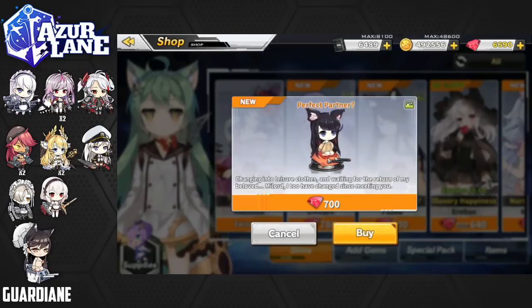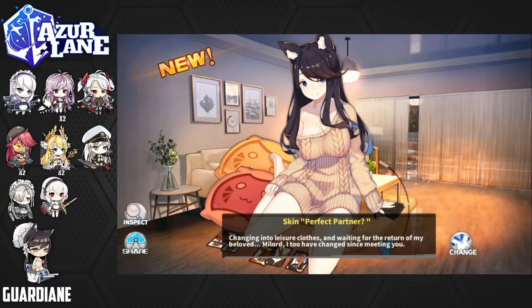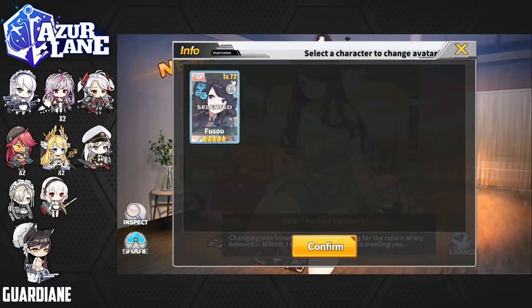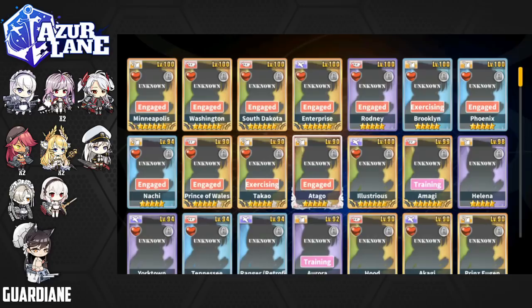Fuso's 'Perfect Partner' skin — let's go ahead and buy it. The skin is adorable, I love it. Fuso's voiceline: 'Changing into leisure clothes and waiting for the return of my beloved. Milord, I too have changed since meeting you.' I like the dorm background and the little cute design on the pillows. She's getting ready to play the Hanafuda card game with us — it's called Koi Koi in Japanese, Go Stop in Korean. She looks very relaxed here. Let's go ahead and check that out and equip the skin.